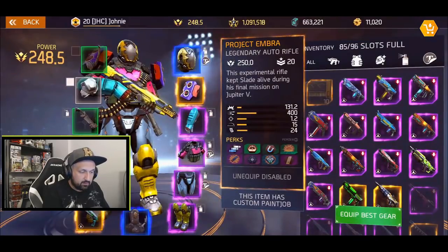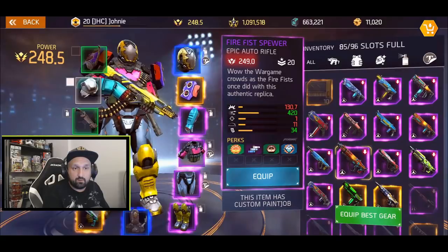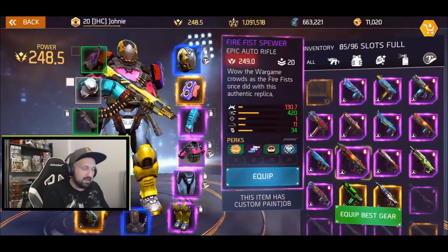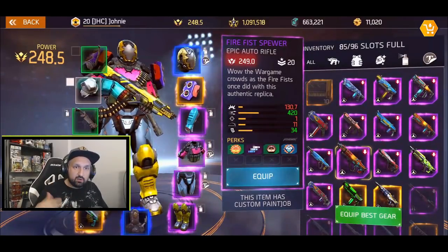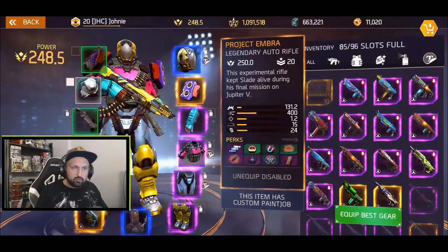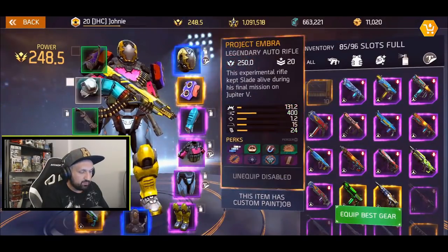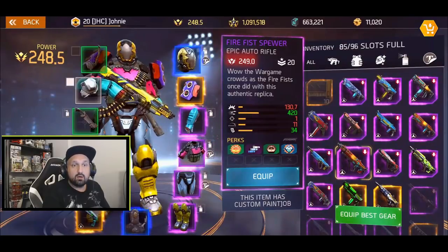The first thing I want to compare it with is the Fire Fist Spewer — the auto rifle I was using before Nico. It was one of the best rifles in the game before the legendaries. Checking the damage: 130.7 vs 131.2 — about 0.5 difference. The Fire Fist is now at power level 249, so the damage dropped slightly. At 250 it was probably exactly 131.2 or possibly better than Project Embra. Fire Fist also has a higher fire rate — 420 vs 400, so 20 more bullets per minute.